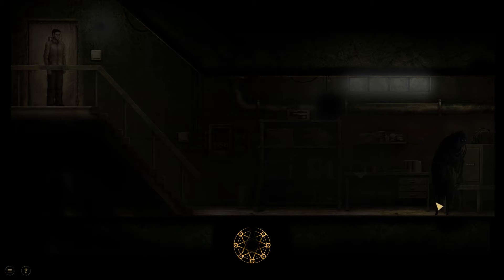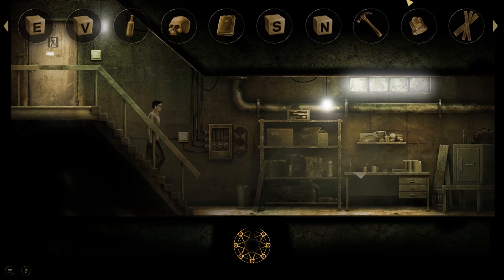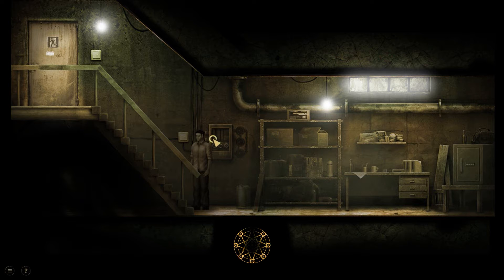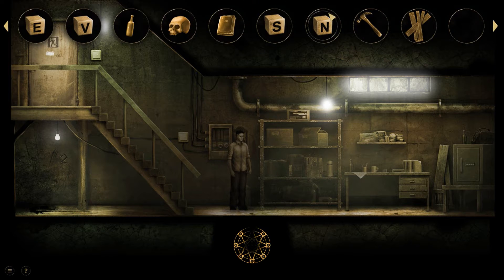Oh shit — there's that thing again, the thing that sort of shoots its face into my chest. That's gone. Can we not turn the light off again? What's this? Oh, there's another fuse box — that's probably where I use the extra fuse. Of course, that goes in. This game is actually kind of genuinely frightening — it's given me a few real scares. Another plank. Why do we need so many planks of wood?